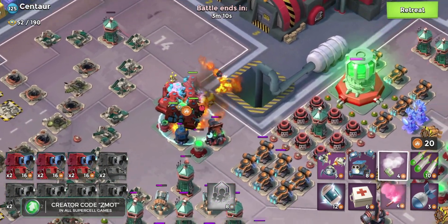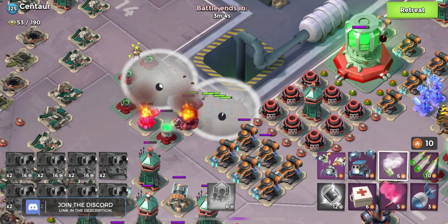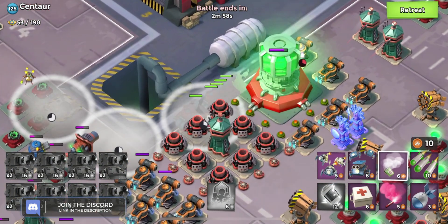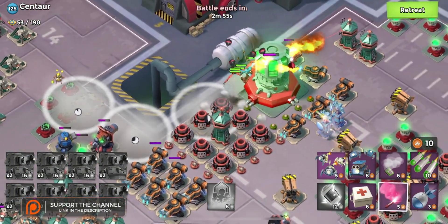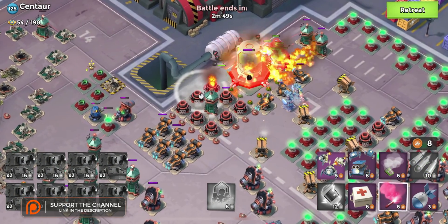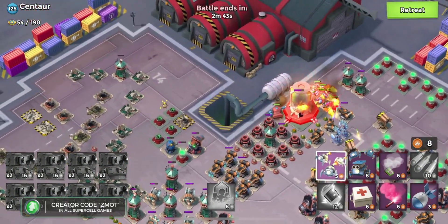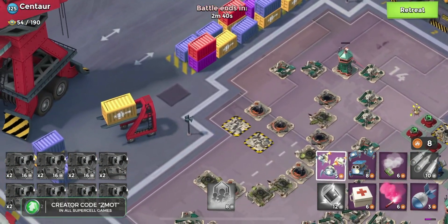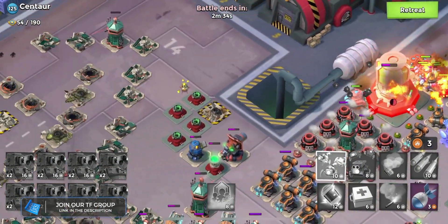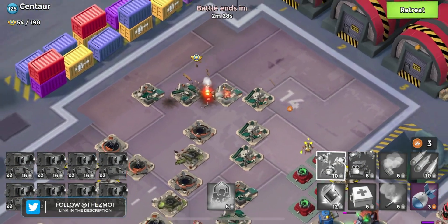We're going to send all of our troops back in here using a couple of smokes to get away from that shock launcher. Don't have to be perfect — you can use gappy smokes. Kavon is dead, no big deal. And these scorchers do have life leech — they are self-healing.